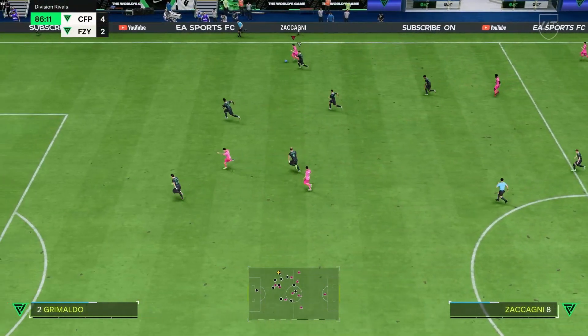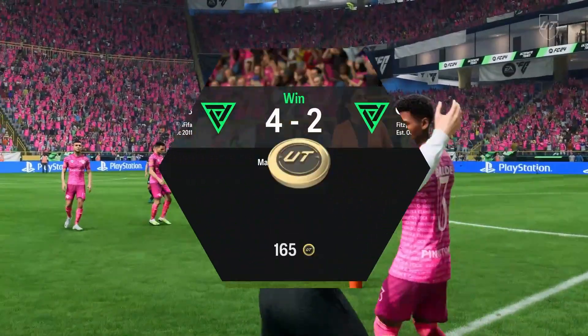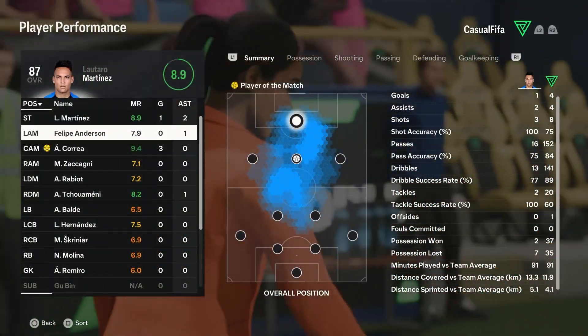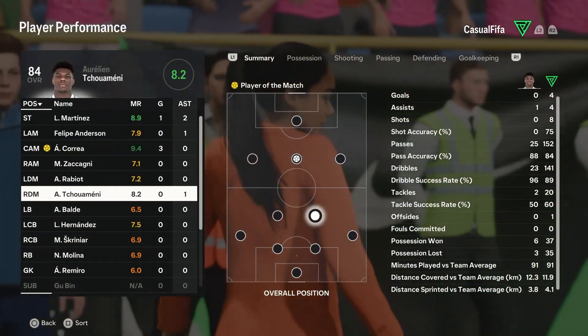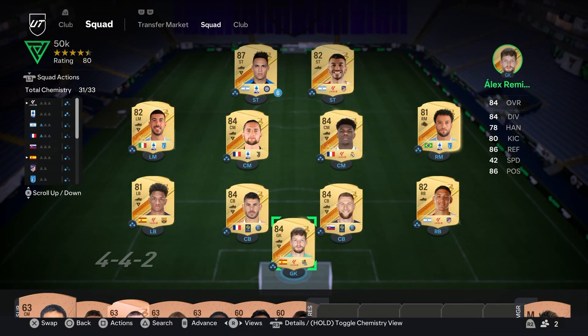Tchouaméni — I'm telling you, he is too good. Play it wide, beautiful touch, Zaccagni, the little chip — get there! No, off the line. Oh, there it is! Tchouaméni — and this guy would be part of my million coin team, let alone a 50k squad. What a gem. Correa getting interviewed — I believe he scored a hat trick. What a team performance! Let me know what you thought in the comments, and which budget I should do next. If you enjoyed the video, leave a like — thanks for watching!